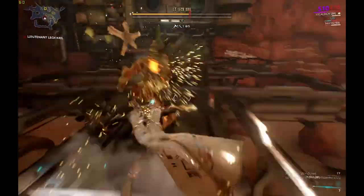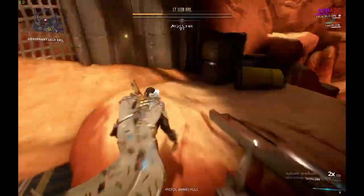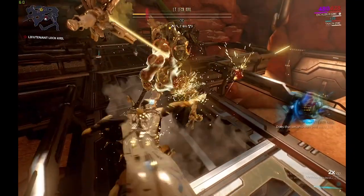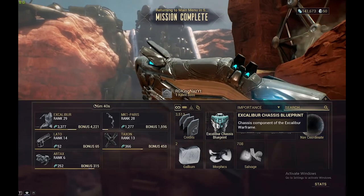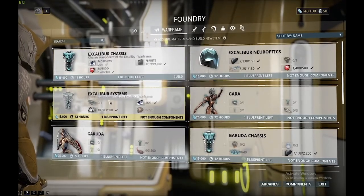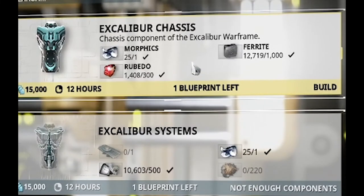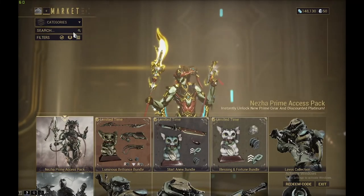Once he hits this mode, he's basically vulnerable to all attacks and moves slower, so use that to your advantage. These are 100% guaranteed drop rate. You're going to need the Excalibur Systems, Excalibur Chassis, and Excalibur Neuroptics.